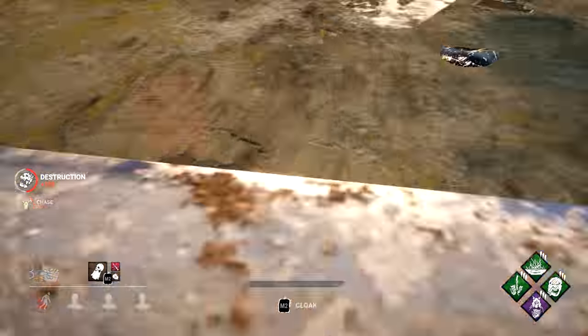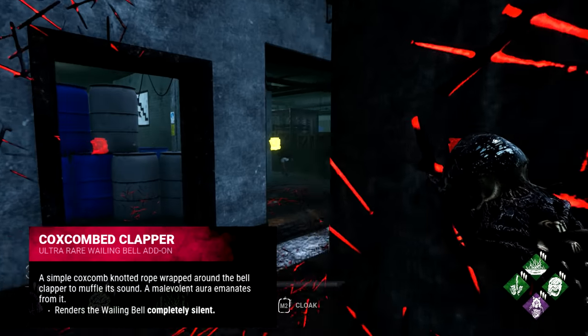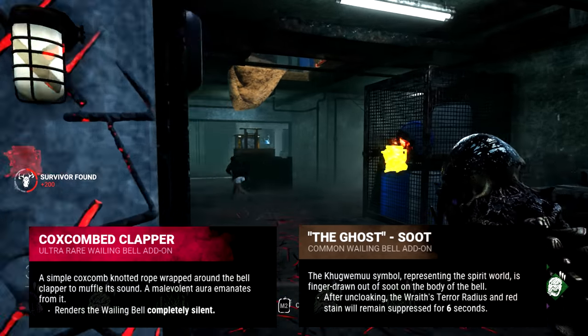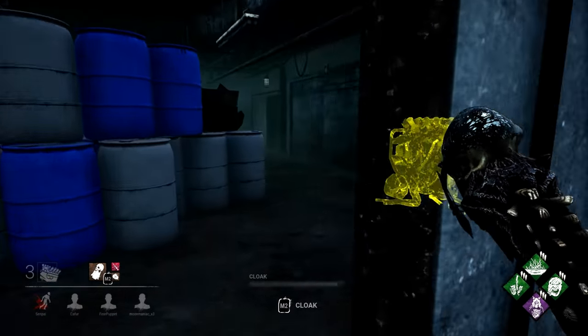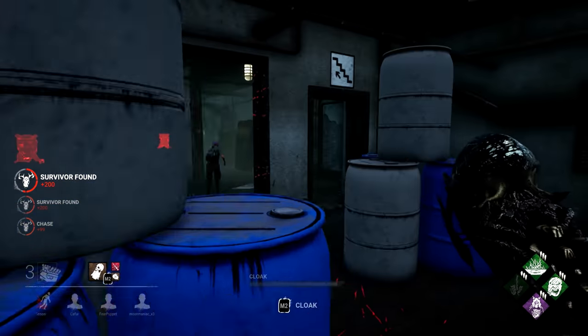Today we're going to be playing the Splinter Cell Wraith, the Spooky Wraith, the Silent Wraith — whatever you want to call it. We're going to be using the Cox Combed Clapper, which makes it so our bell makes no sound, and the Ghost Soot add-on, which means after we come out of stealth we have no terror radius and no red stain for 6 seconds. This enables you to get some really sneaky plays on survivors — they don't know you're coming out behind them, and it's quite a spooky build to play against.